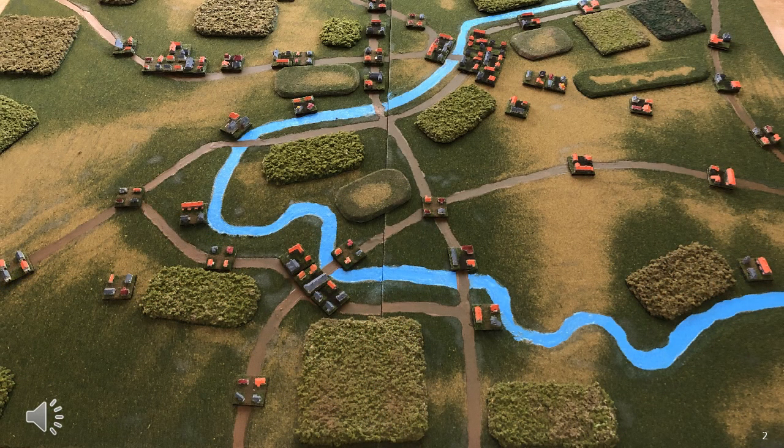If you wish to have a figure game, there are three methods used to create a playing area. These are historical playing areas, points-based or dice-rolling methods, or selecting a playing area from a standard set of playing areas. We could just wing it and throw terrain around, but let's put that option to one side.